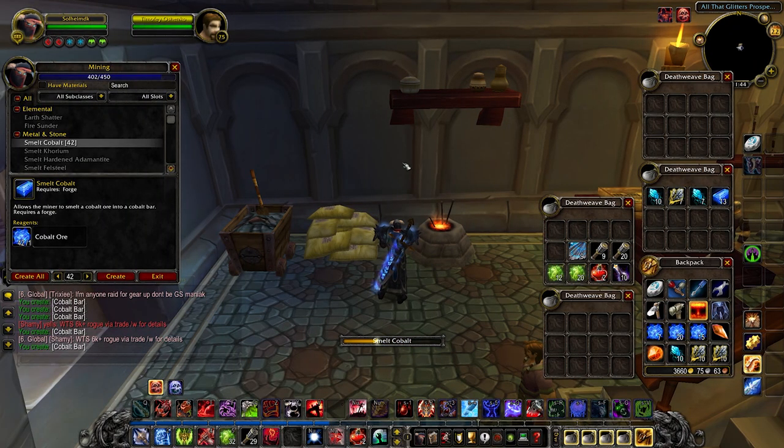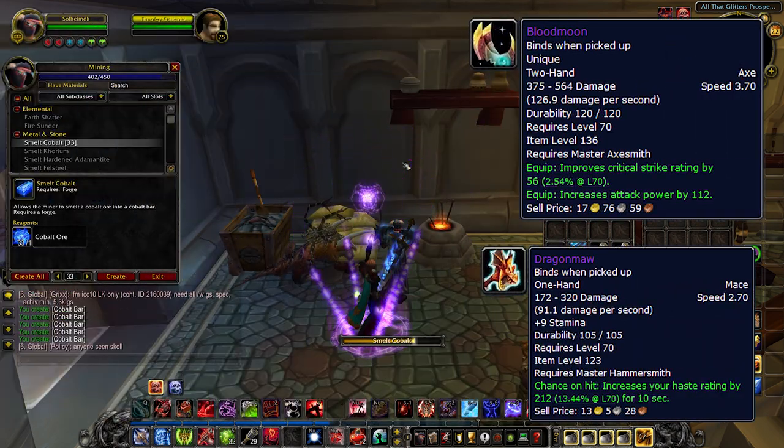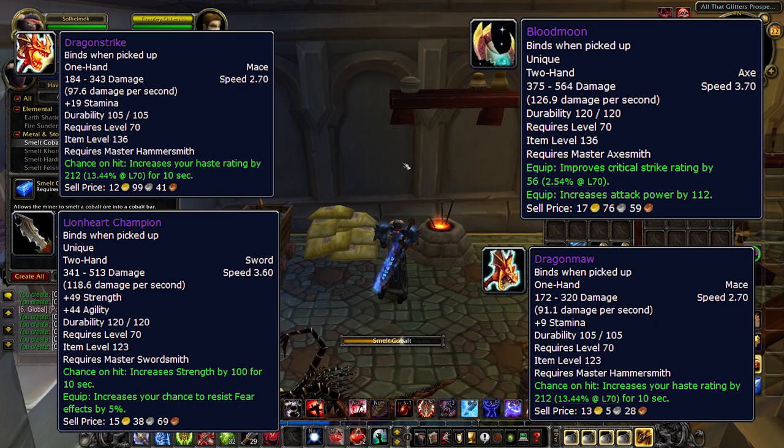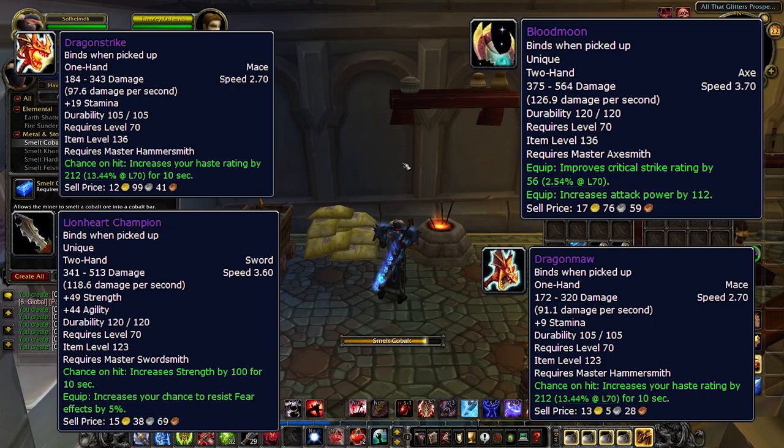Blacksmithing. In the Burning Crusade, Blacksmithing was generally picked up by Warriors, Paladins, and even Enhancement Shamans, possibly other classes as well, but basically you picked up Blacksmithing for blacksmithing-specific weapons. For example, Blood Moon, Dragon Maw, Dragon Strike, and Lionheart Champion are all great weapons for different classes and different purposes, and they are also bind-on-pickup, so you need to have blacksmithing in order to both craft and equip them.